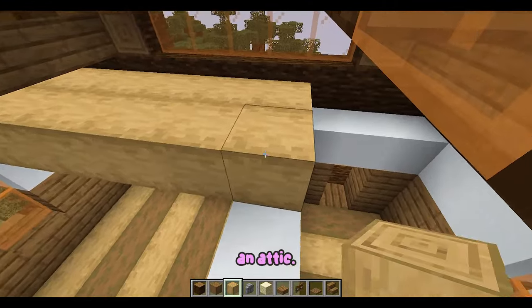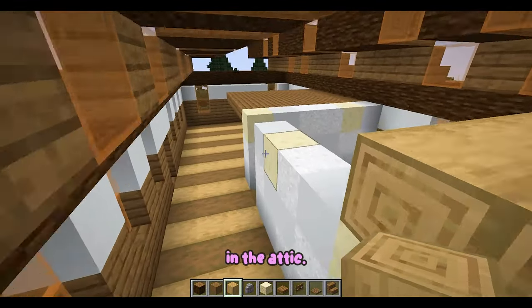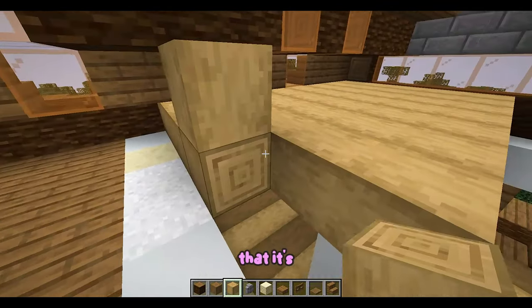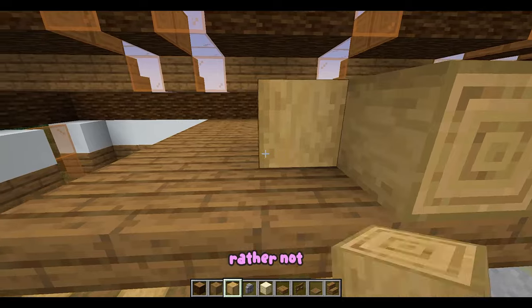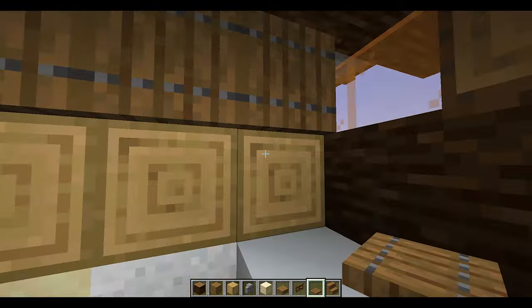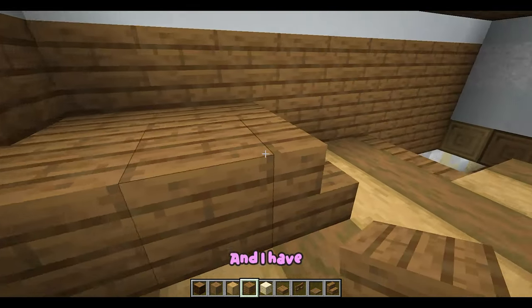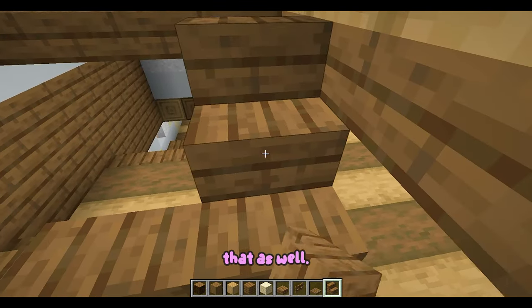This is going to be an attic. Whenever I make a house, I always end up with so much wasted space in the attic. I could tell my younger cousin that it's a place I built just for him, but I'd rather not deal with an annoying little spawn of devil whenever I come back home for my flower-picking gig. So I usually just turn it into additional storage. And I have to say, the roof windows really work wonders for that as well.